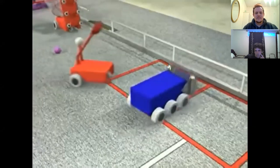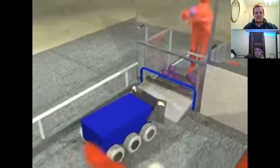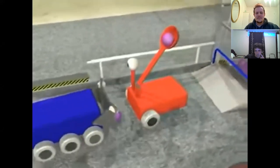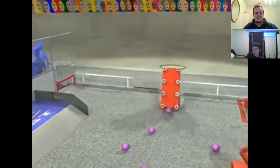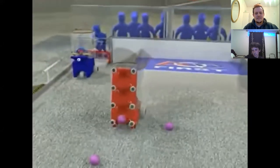At the end of the autonomous period, human players step forward and take over the controls for the remainder of the game. The blue alliance robots are on offense and will attempt to score through any of the goals, while the red alliance robots will attempt to defend the goals to keep the blue robots from scoring. Robots can restock their supply of balls by picking them up from the field or receiving them directly from human players.